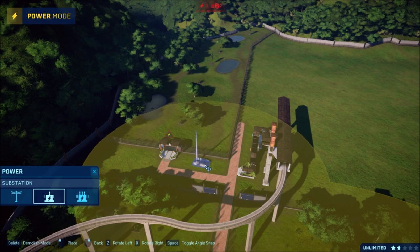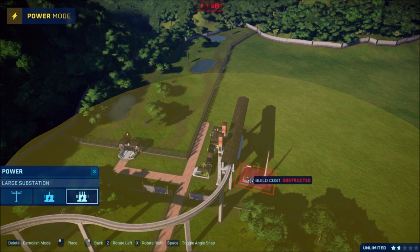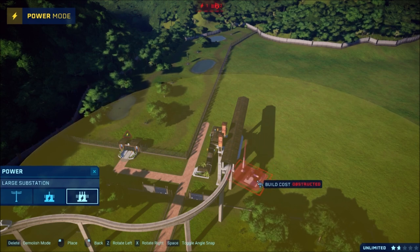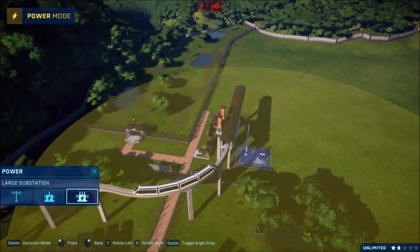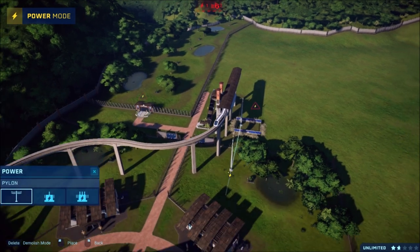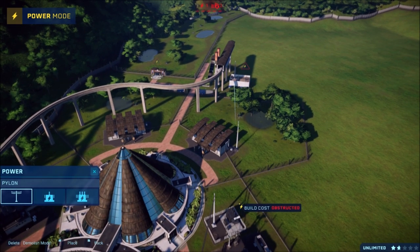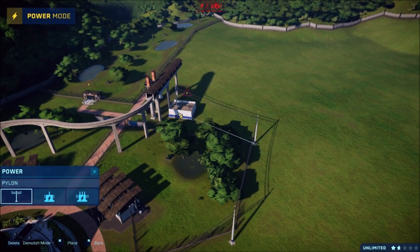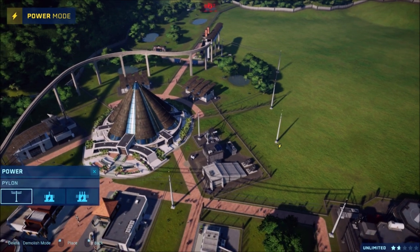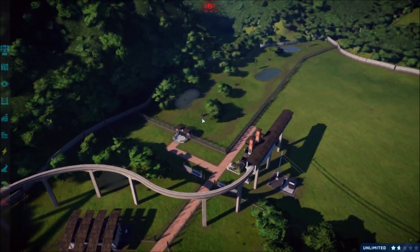That should be plenty hopefully. Now let's add in our power substation — a small one should be fine just for this area. Where do we want a large one? Where is our power currently? Back in here would probably be fine. It's not perfect but we'll just have to go with it.